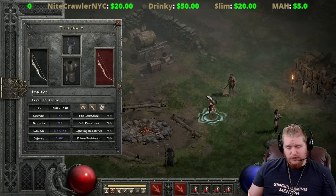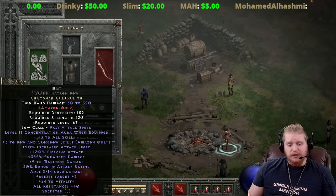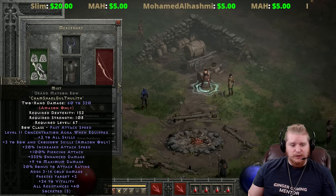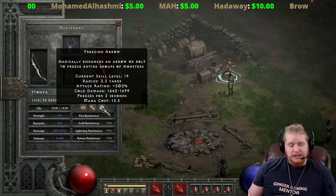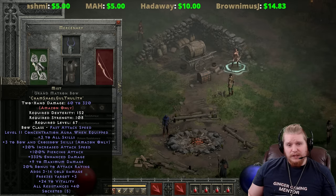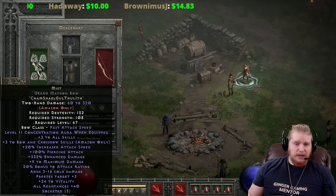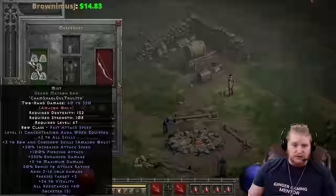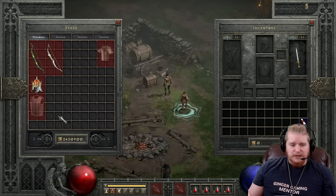She doesn't always fire Freezing Arrow - she also fires regular physical damage attacks. So for an elemental setup, you're looking at the Mist bow. Mist is the most important bow for elemental damage effects because it has 100% pierce. There are very few bows in the game with 100% pierce, and Mist was specifically set up for the purposes of capping out that 100% pierce on this mercenary - it was made for her.